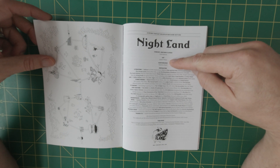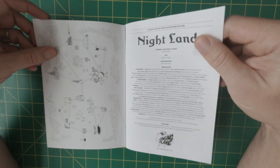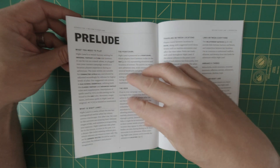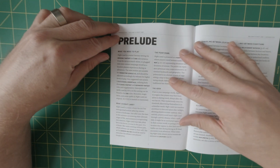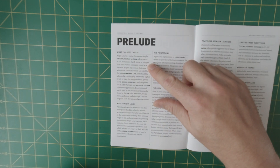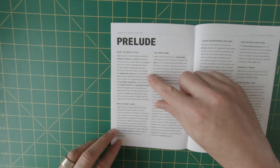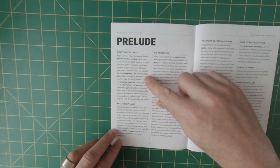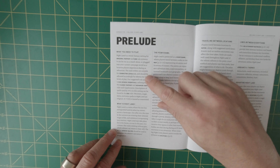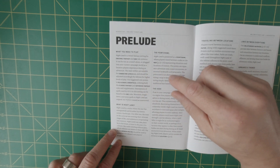The art is by Andrew Walter and the cartography by Benjamin Mara. So what do you need to play? Nightland is a weird fantasy setting for original fantasy and OSR rule systems. It can be run as a standalone or plugged into your current campaign world as a location players experience during an adventure. The stats within are suitable for character levels two through three, but they can be adjusted accordingly — once again, Old School Essentials, any classic kind of fantasy.